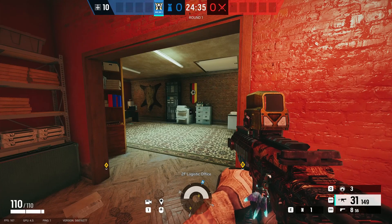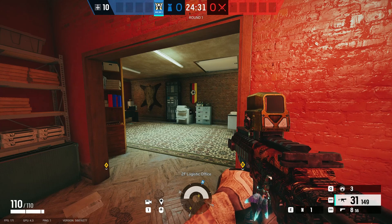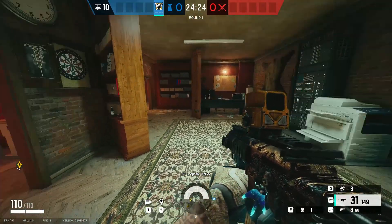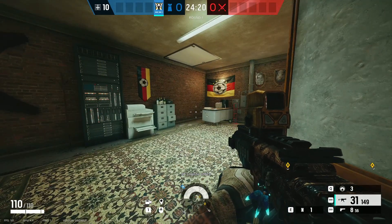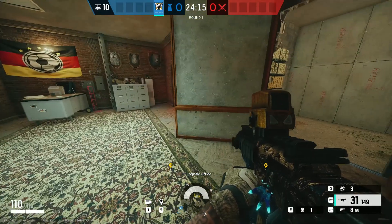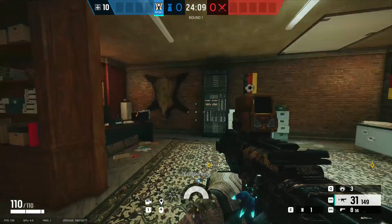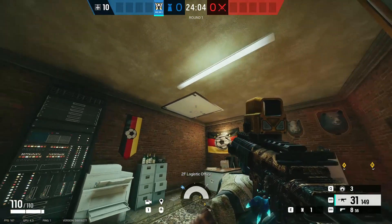Hey everyone, this is Seagull here. I'm gonna show you guys some of my favorite spots for pre-placed nitro cells to get some cool kills. The first spot is gonna be Logistic Office on the map Clubhouse. This can work if you're defending Bedroom or Cash.